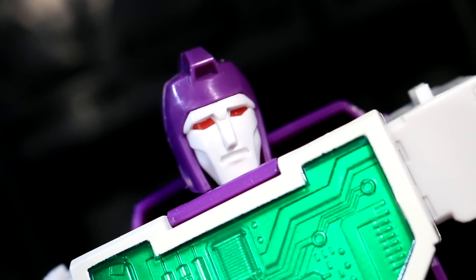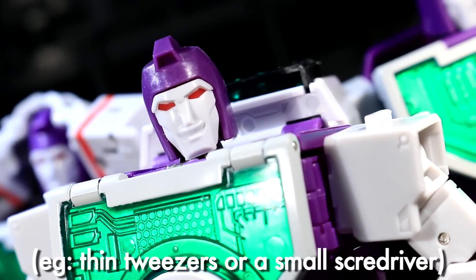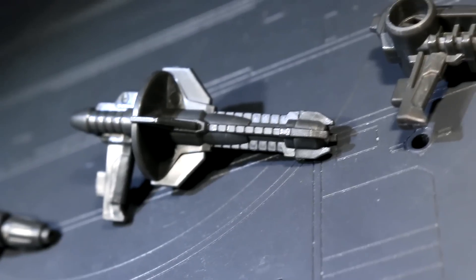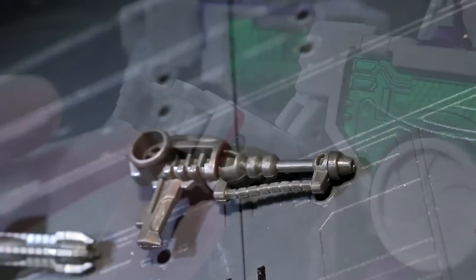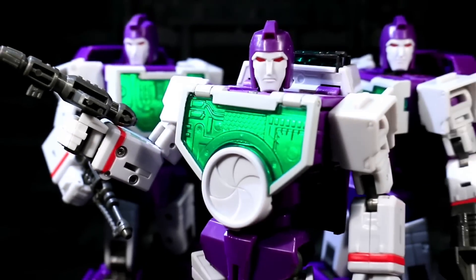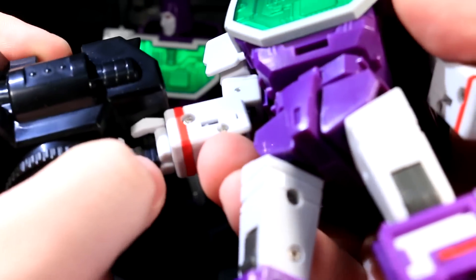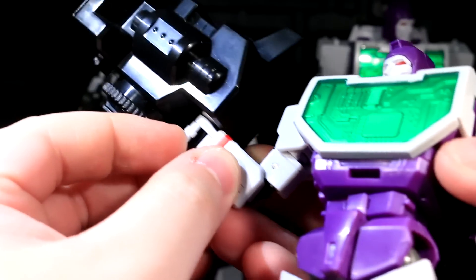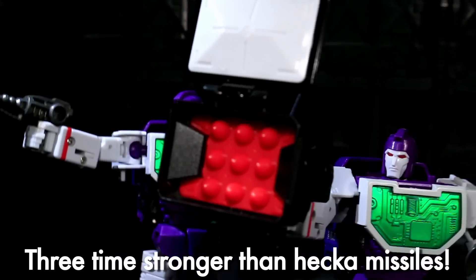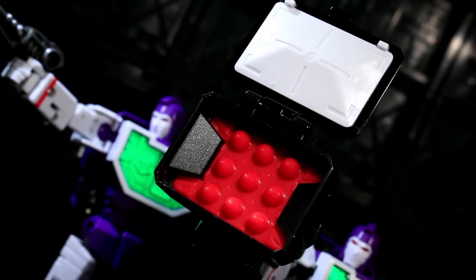The only downside with these faces is that it's hard to get any of them out of the helmet without using a small, flat tool as a lever. For weaponry, the Visualizers have three unique handguns based very much on the three weapons used by the original G1 Reflector toys. These use a predictable Masterpiece-style palm tab, though the slot is located in the back of the palm rather than the side — and it's a good fit! The big separate camera flash can also be used as a handgun, albeit a gigantic and unwieldy one. Or you can flip open the front and reveal a nine-rack of missiles! The underside of the flash lens is a cross-haired targeting display when it comes time to end the Visualizers' foes.